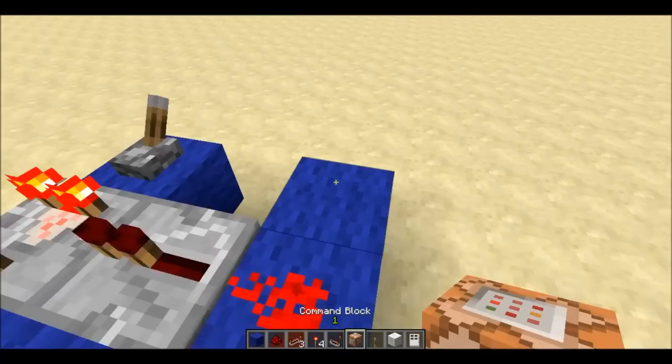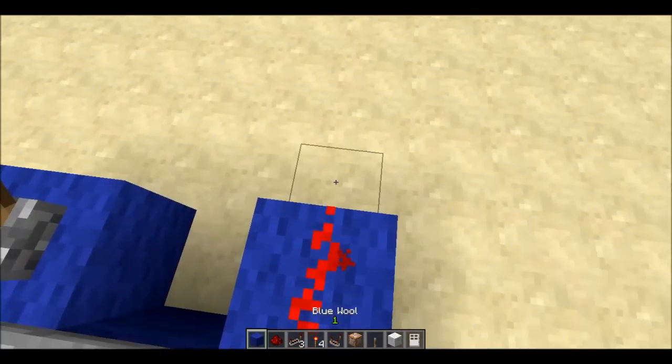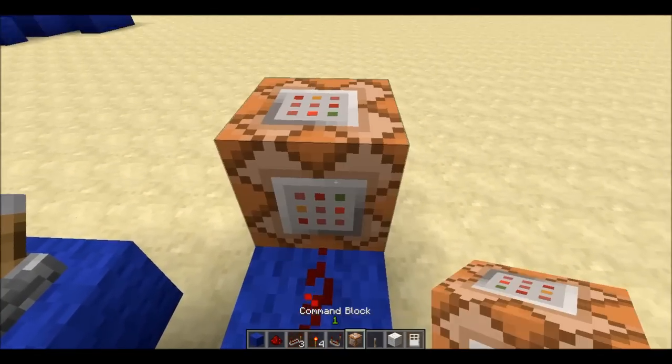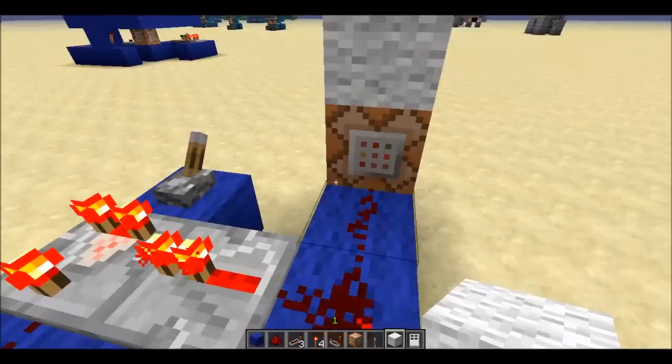Next up, you want to place this. I usually build out one block like that, then go like this, and then place your command block. The command you want for that is pretty simple — you can actually change the radius to three, or whatever number you want, depending on how close you want the player to be to the command block. I also put a piece of white wool on top so you can tell where you have to be standing.